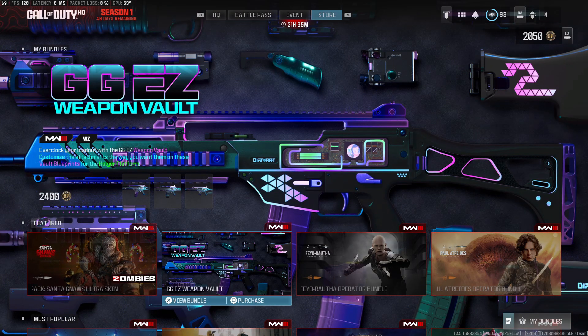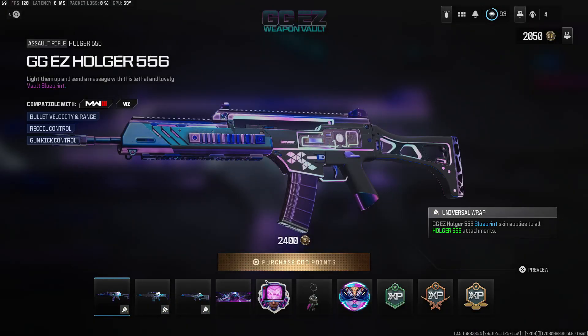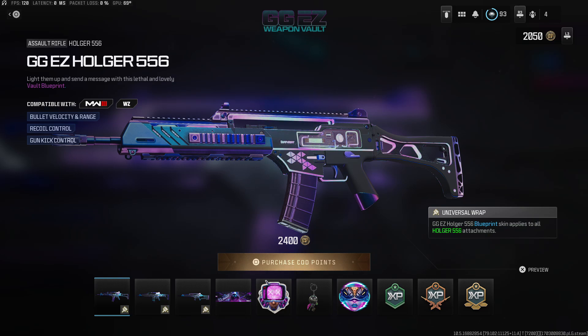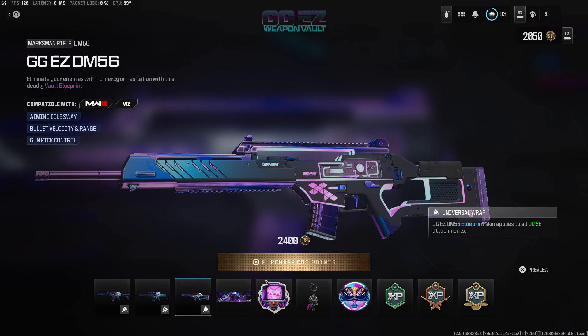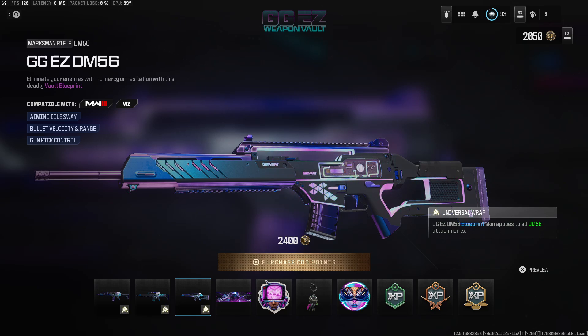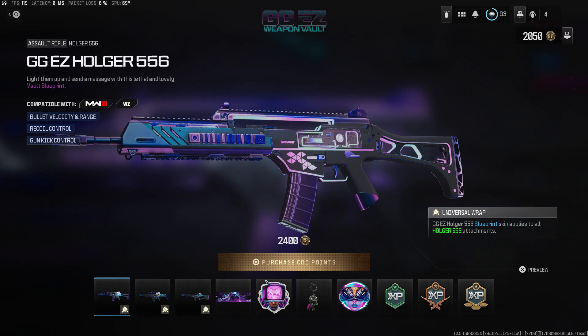Now this next one is going to be interesting — we have the GG Easy Weapon Vault. This looks like it's going to be for the Hoger platforms. Yep — we got the Hoger 556, the Hoger 26, and the DM 56. The way this works is you get every single attachment unlocked for all three of these weapons.